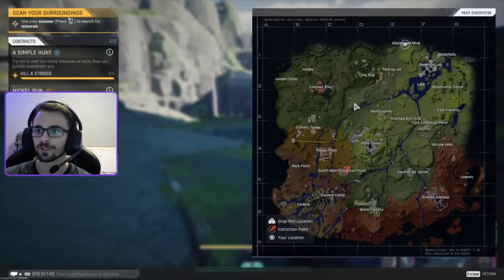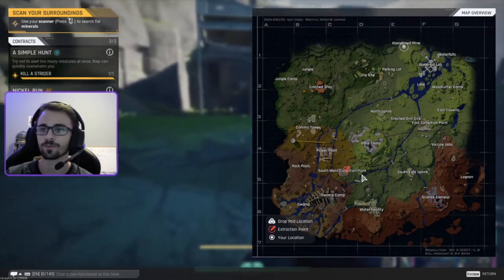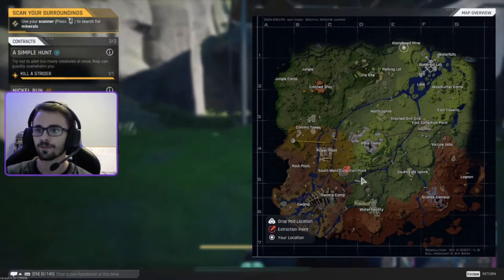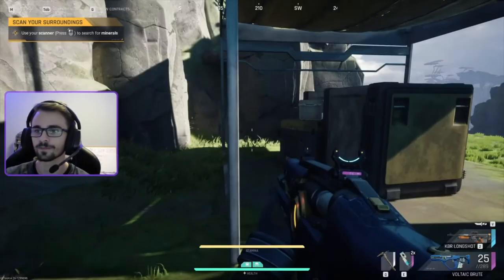And then you just go to whatever extract you have. This is the tutorial so I literally just have the one down in Southwest's collection point, but you have whatever one that you have. And then you just go there and get out with your money.